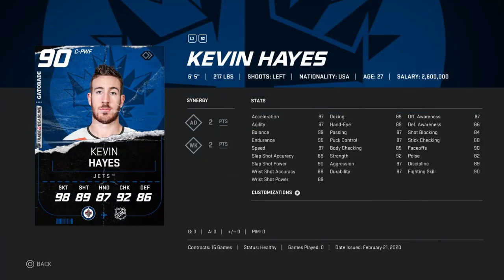Moving into the 50 to 100k bucket, we've got the 90 overall Kevin Hayes. There's a theme here — late in the game there are so many gigantic players, and the way the game plays this year you really need to take advantage of that because it's so hard to bump players off the puck. At 6'5" 217, he's one of the best. 97 skating, 99 balance, 90 shot across the board, hand stats in the high 80s, body checking 89, and face-offs at 90 make him a great center. You can get him for about 79,000 coins — great value.